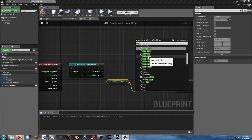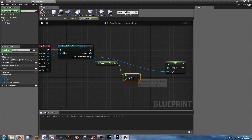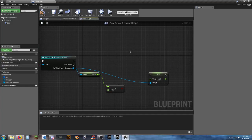We need to make sure the character actually needs a drink before letting them take it. Check if thirst is less than 100 — if it is, we'll have a Branch node to allow the pickup.